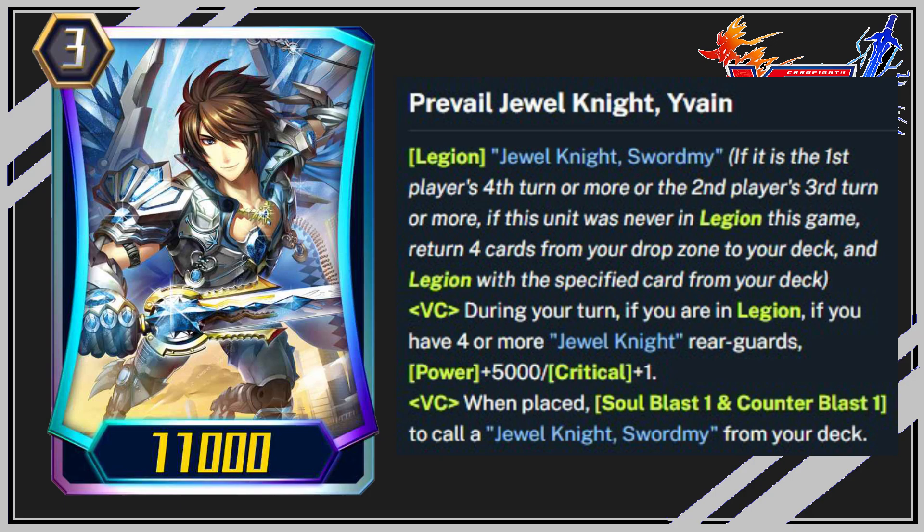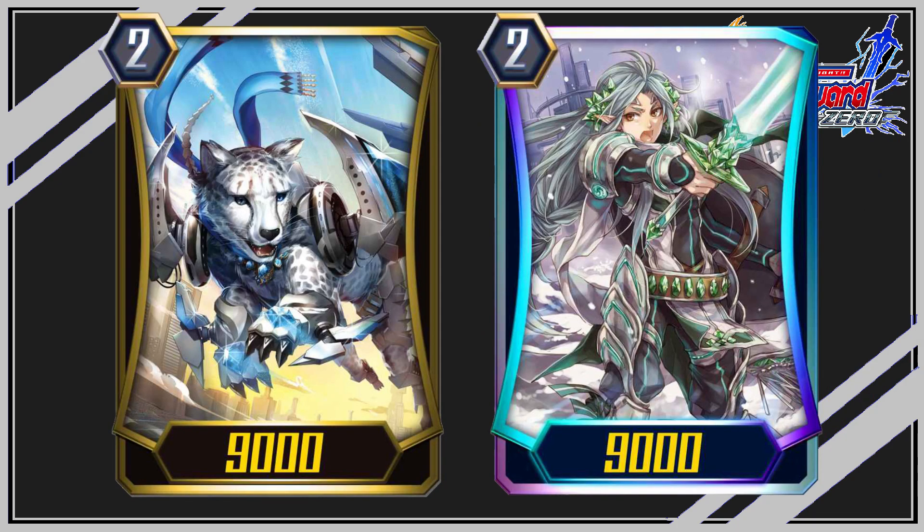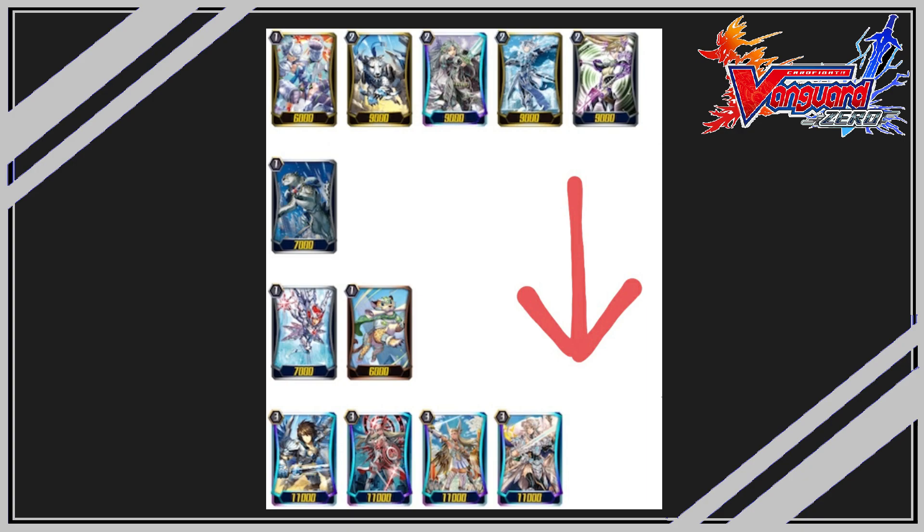With this, the easy calling and easy crit gaining is still there, but now with Legion cards the stability of the deck has improved a lot. You can call Miranda and call Sword Me with her skill to call one more rear guard. Mulligan priority: the priority is decreasing downwards on which cards to keep in hand at the start of the match.